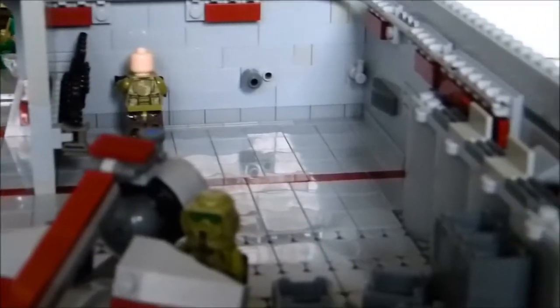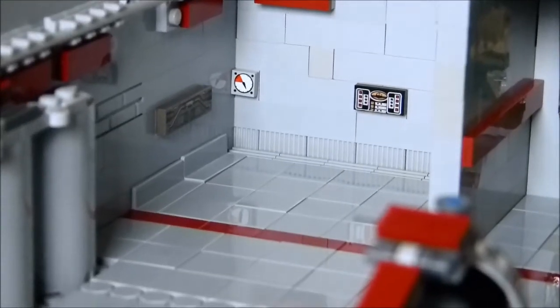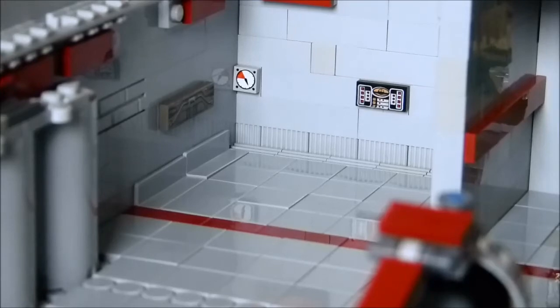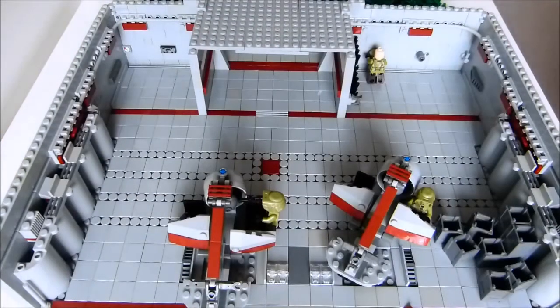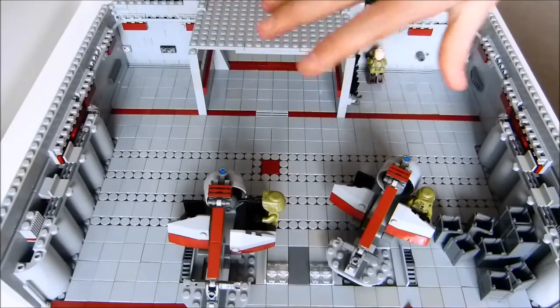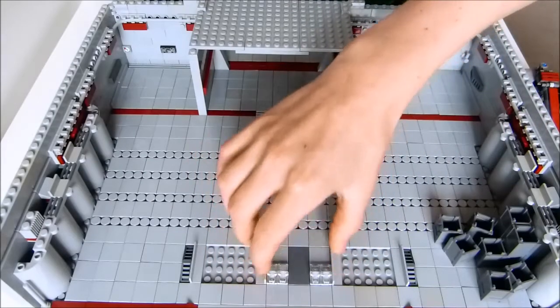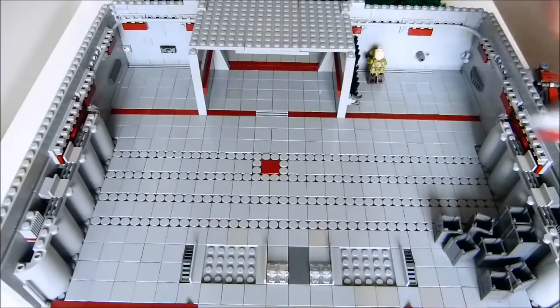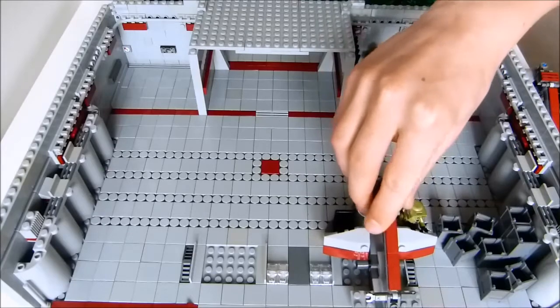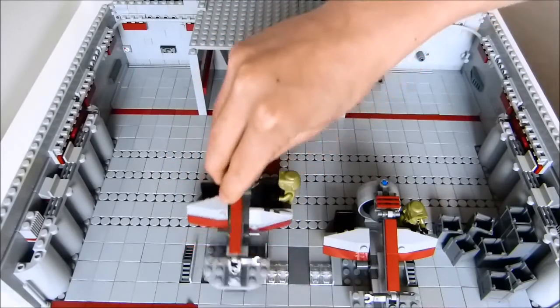Dann kann ich ja einmal hier reingehen. Da hinten sind auch noch so ein paar Computer. Jetzt kann man es besser sehen. Ihr seht einmal hier den Eingang, dann hier die ganzen Fliesen. Wenn ich jetzt mal die zwei Fahrzeuge wegnehme, seht ihr hier frei. Dann hier Lichter, hier diese kleinen Details. Die sind halt dafür da, dass diese Speeder hier andocken – die können nicht mehr weiterfahren, und dann sind sie hier fertig. Dann können sie auch belichtet werden, alles drumherum. Das war eigentlich auch eine gute Funktion, die ich gerade gemacht habe.